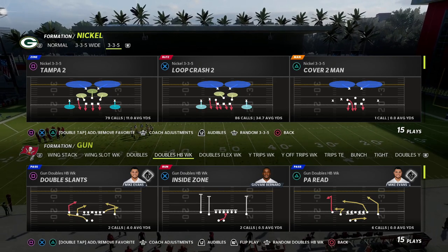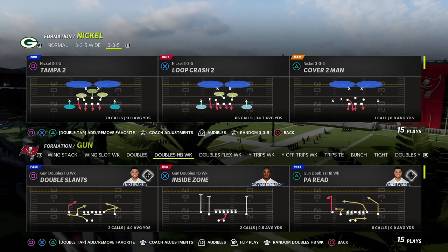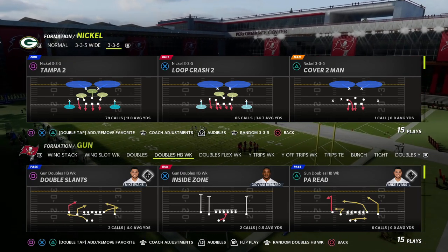We're talking today about a concept out of the 46 playbook nickel 335 or 335 wide formation. You can do this out of other formations, but I do think it's very effective out of the 335.